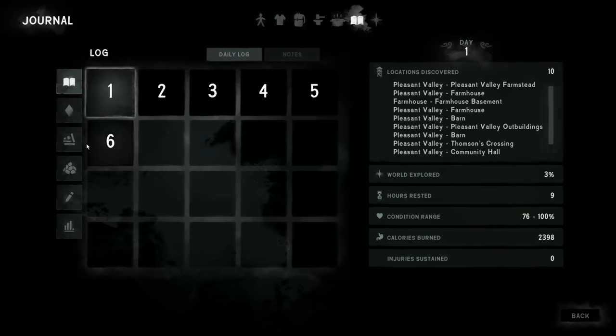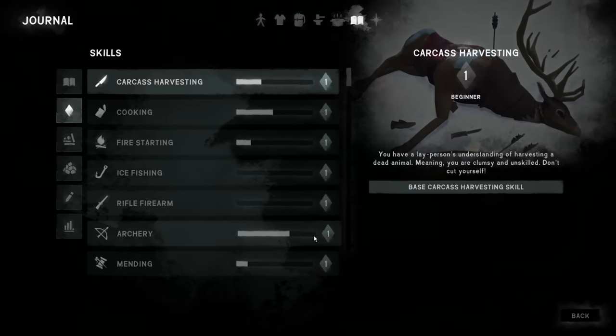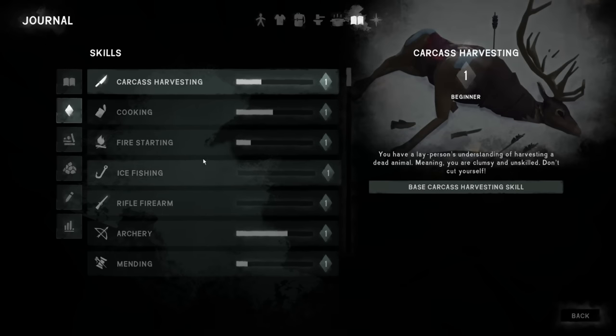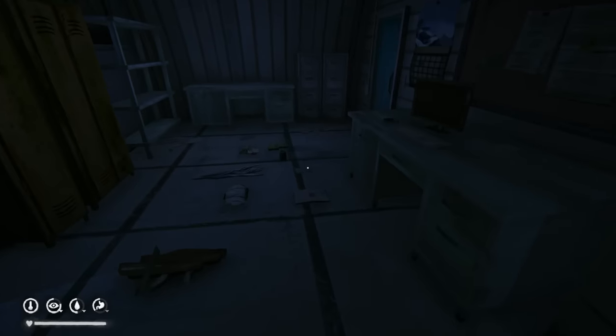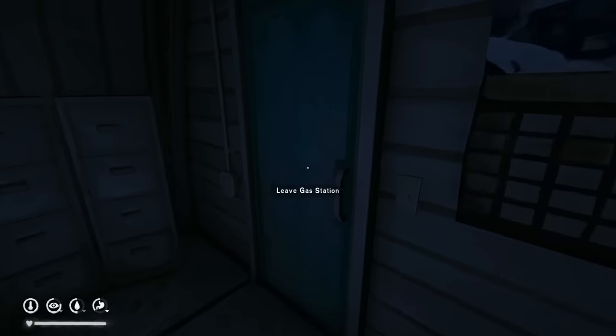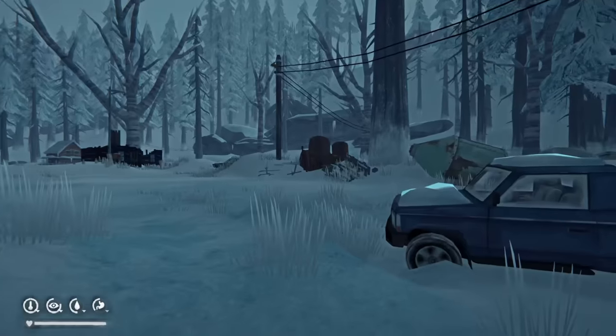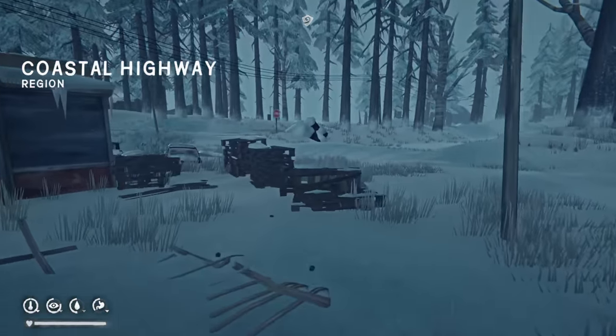Archery — we're almost at level two and we haven't even fired an arrow. Cooking is going up slowly. Carcass harvesting a little bit — we did some rabbits. Ice fishing, haven't done that. Firearms, revolver, and gunsmithing aren't going to happen at all on interloper due to lack of firearms. So those three are just going to stay right where they are. I really need a pry bar — I'm missing out on some loot locations because of that. Mr. Moose is moving along.